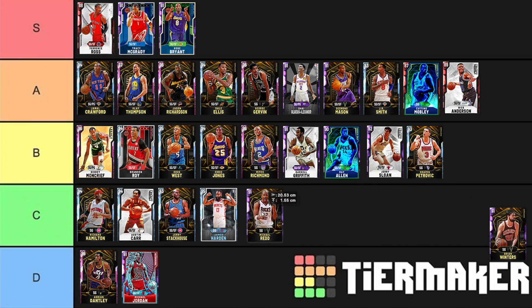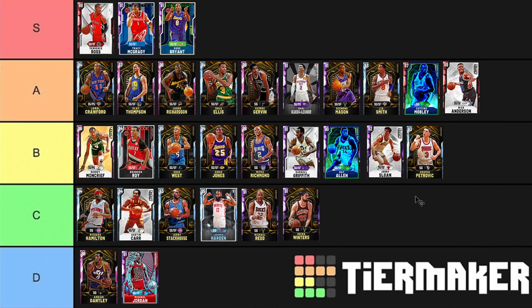Michael Redd — kind of slow release, can shoot the ball really well though. C tier. Brian Winters has got Clay's release and quick draw, and Hall of Fame catch and shoot. Unfortunately he can't really play defense — he's only 6'4" with no range extender. So he is going down in C tier.